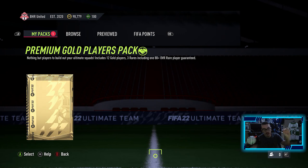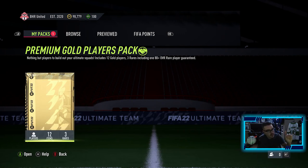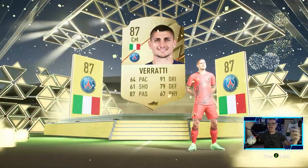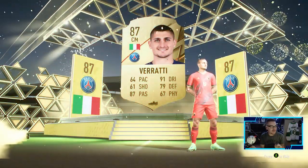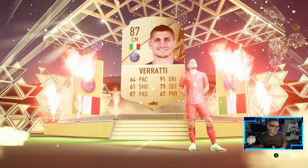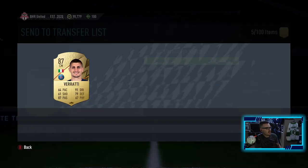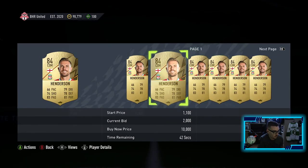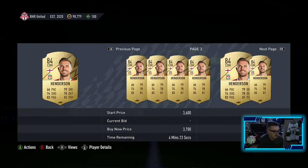This is the actual last pack to end off the video - premium gold players pack with an 80 overall player guaranteed. Come on, something big please. Walkout - Verratti! Verratti, 87 overall - last pack of the video, what a way to send it off! We got Marco Verratti, 87 overall - that is a big pull. We also got Henderson - how much does Verratti go for? Not as much as I was expecting but we will definitely take that. Editing this, I just realized I don't know why I thought Verratti was in CDR - he's clearly in Ligue 1. FIFA noob here, allow me. But not too bad of a pack opening to say the least.